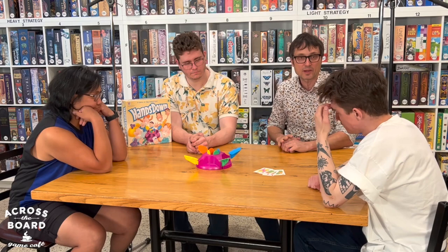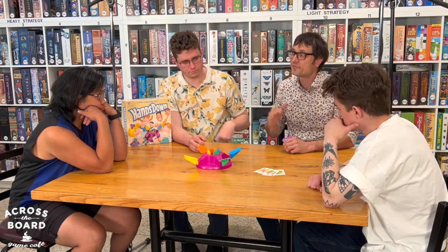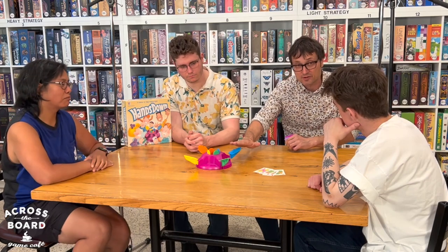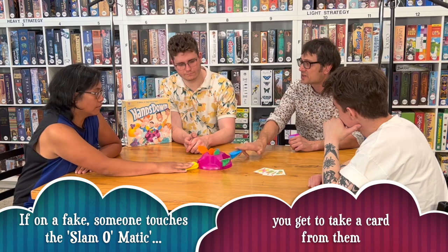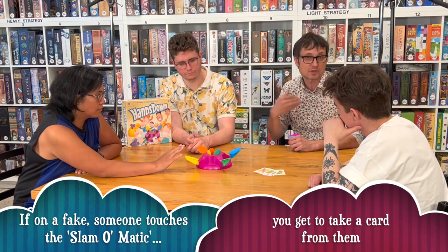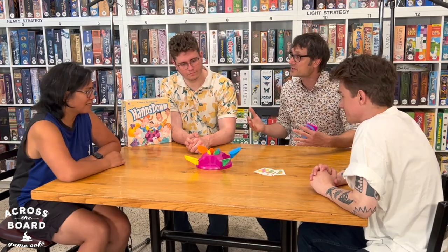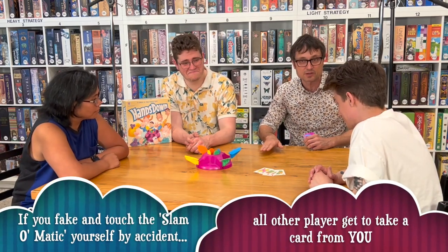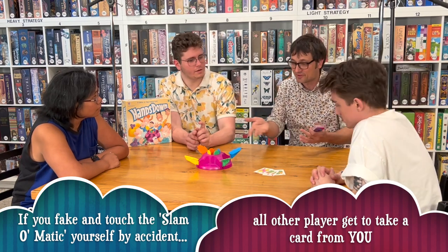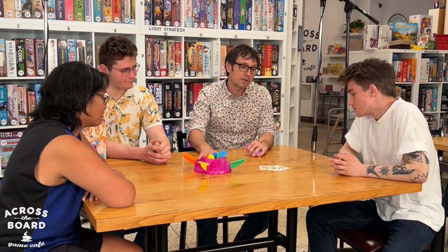If I don't have a pair I say pass and it goes to the next player's turn. Or I can fake — I motion like I'm going to slam but I don't have a pair, and if any of you put your hand down or even touch the device, you have to give me a card. But if I'm faking and I accidentally touch it myself, then I have to give everyone else a card, because I was faking and went too far.